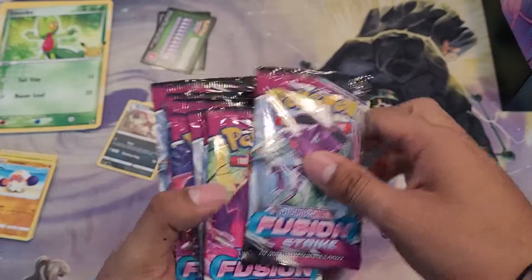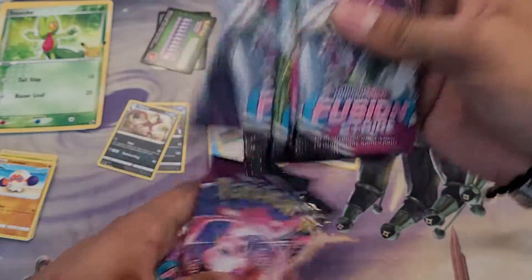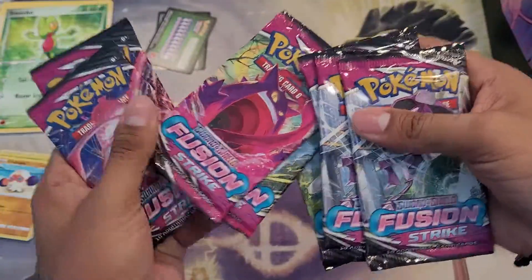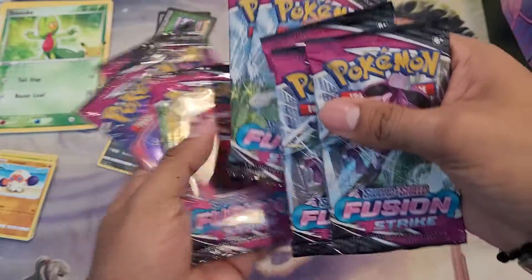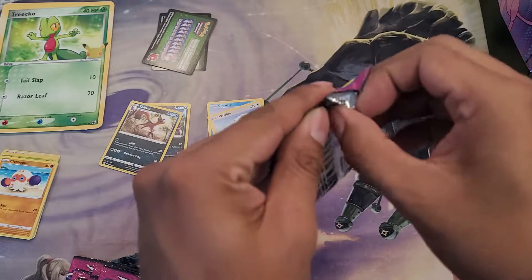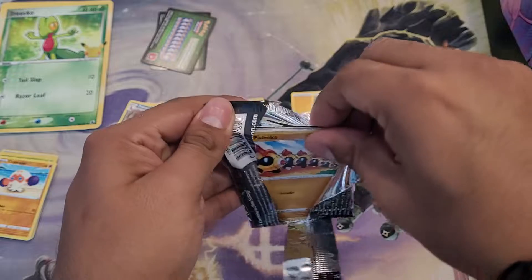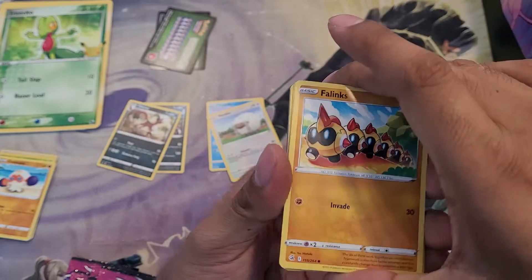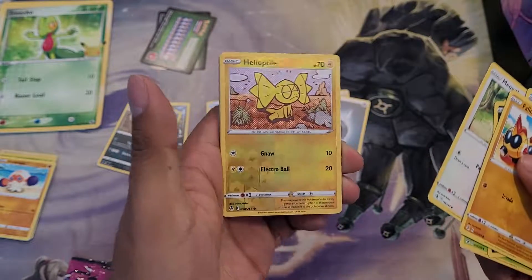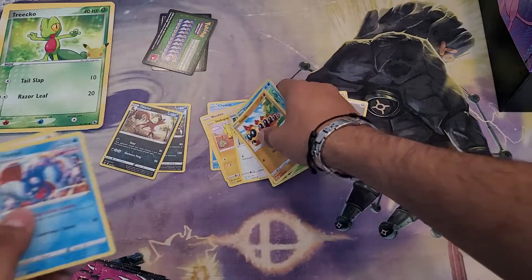Alright — Fusion Strike. What are we going to start with? Let's save Mewka last. We'll do Genesect first because he's cool and all, but not my favorite. Gengar second to last because literally all his ones are awesome. Actually, we'll start with this guy. Let's see — can we start off with a good hit? Reverse Strike — that actually looks really cool. And no, unfortunately we cannot start off strong.